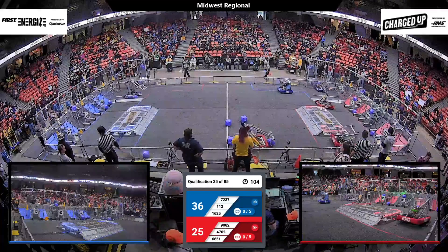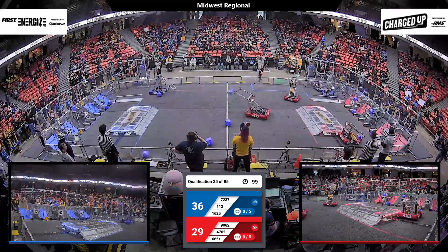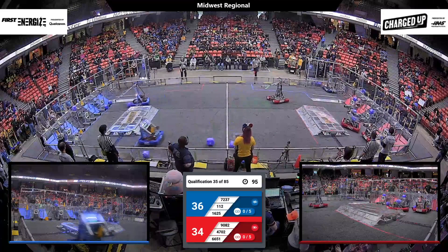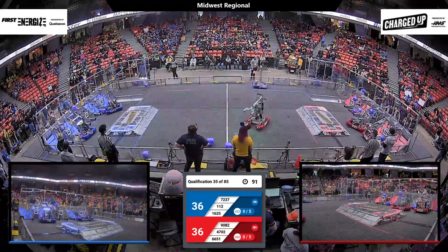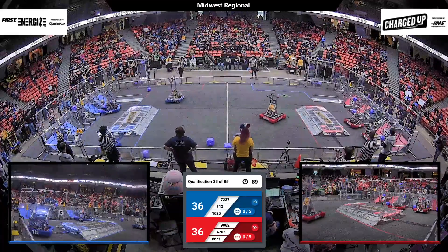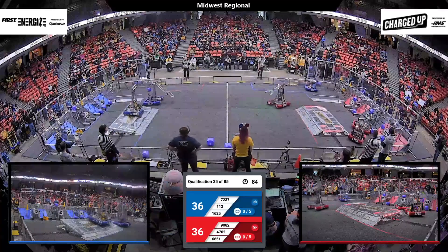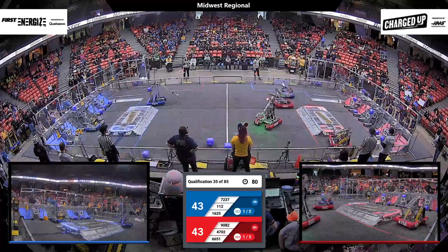Checking out the action over on Blue — Unibots have got a cube right in front of them. They are, though, in that Red Alliance loading zone. They're going to try to herd that cube on out and make sure they do not contact a Red Alliance robot. Unibots herd that cube right on over into the grid for the Blue Alliance. They need to get that cube entirely into that grid, and it looks like it might be there for Unibots and the Blue Alliance.